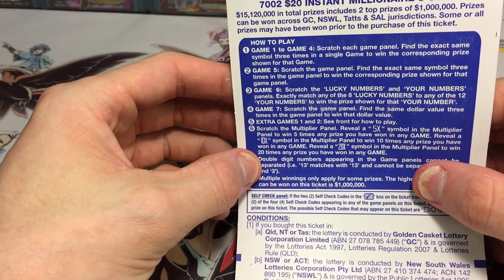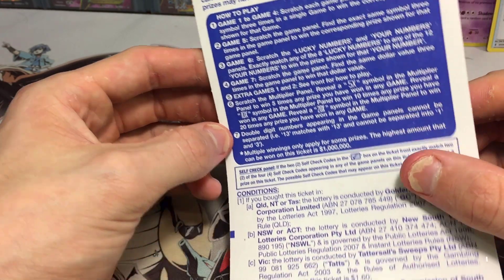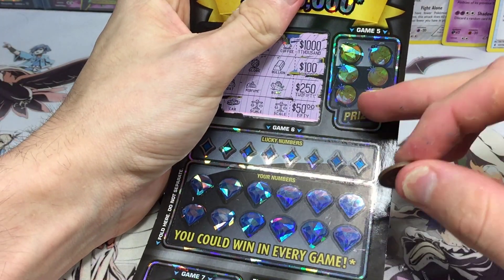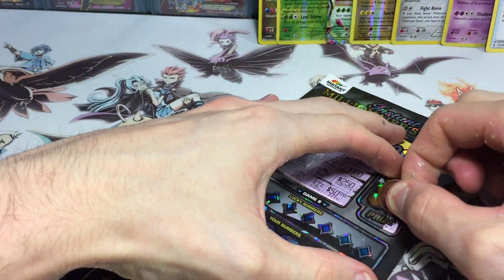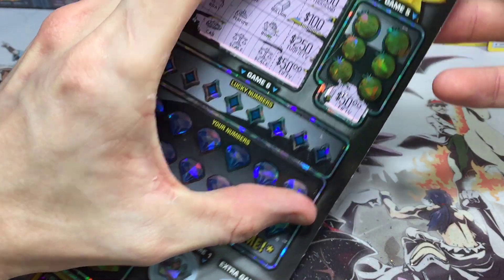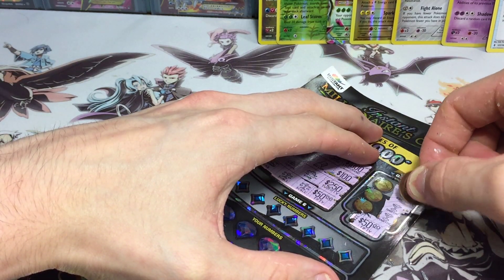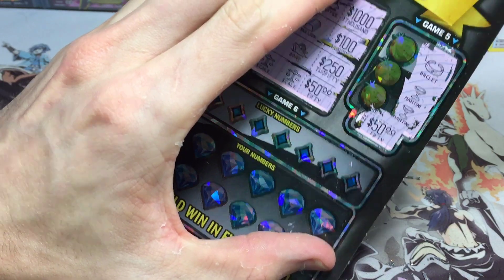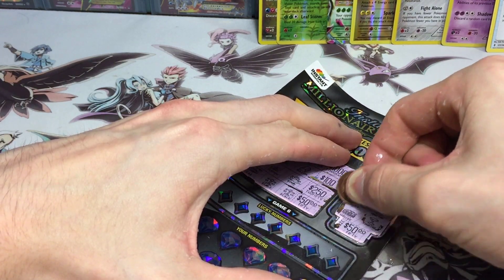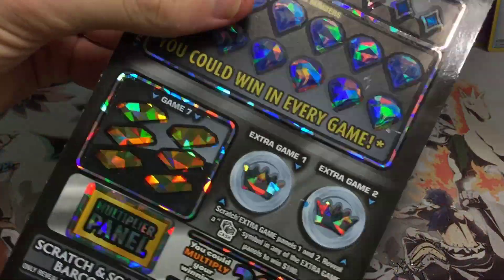Moving on to game number five on the back. It's the same mechanic — find the exact same symbol three times to win the corresponding prize. The prize is just $50 — that seems reachable. Let's go! We have a bracelet and two martinis — come on give us the goods — no, it couldn't do it. Just a watch, a bike, and a house.